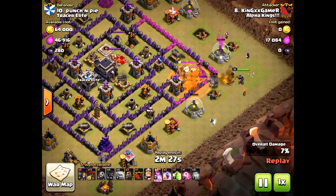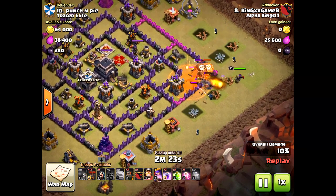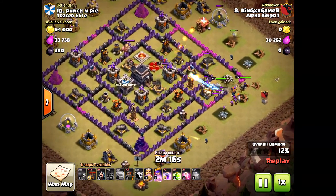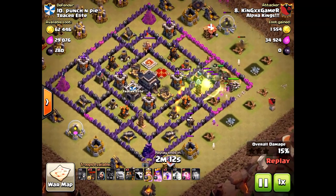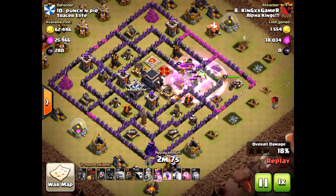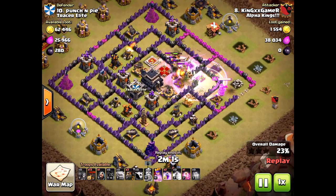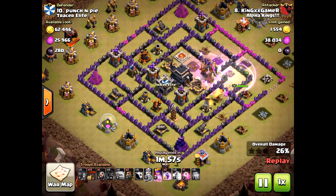He brings in the golem, which will be taken out early. Nice placement on the wall breakers — he was patient, didn't let the golem go all the way into the core. He was able to get that dragon on the outside and the balloons — very nice. The big problem I see though: a little late on that jump spell. Nonetheless, the king and some valkyries drop in towards the center, with wizards and the queen in the back — very critical. She's been able to take out some of those air defenses.